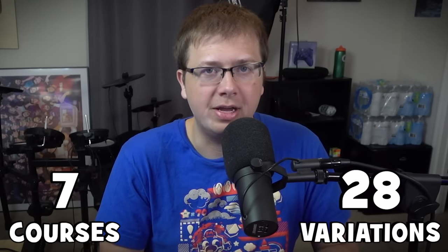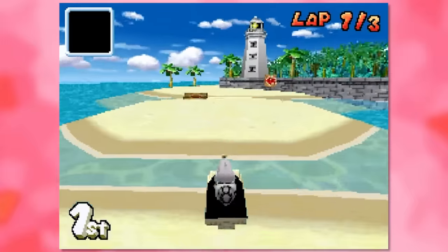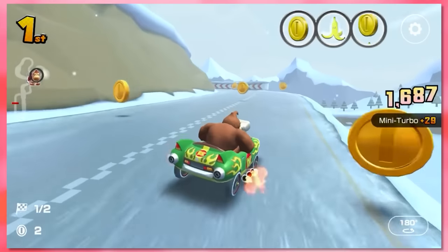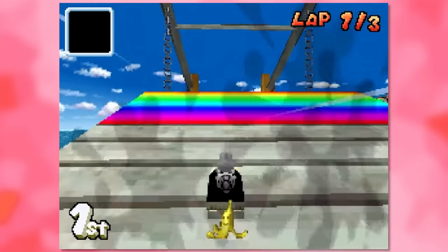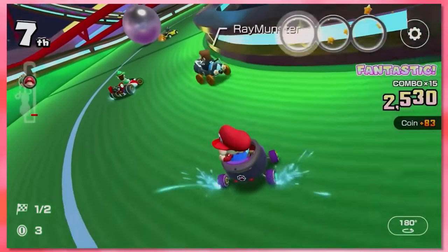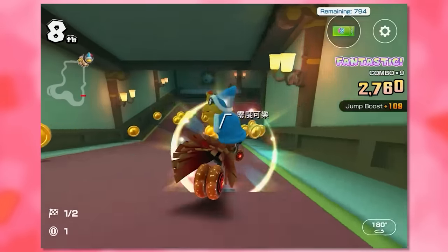Next are the DS courses, which gave us 7 remakes or 28 variants. The missing ones include Figure 8 Circuit, Yoshi Falls, Cheep Cheep Beach, Desert Hills, Delfino Square, Tick Tock Clock, Wario Stadium, Bowser Castle, and Rainbow Road. Honestly, most of the missing DS tracks are pretty forgettable and boring. The only one I really wish was included was Delfino Square, but the selection they remade was basically the best of the bunch. You can't really go wrong with Waluigi Pinball, Airship Fortress, Luigi's Mansion, and the like.